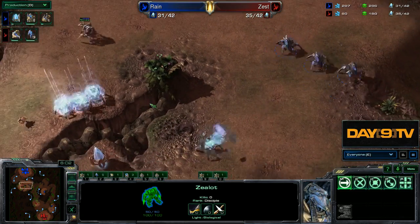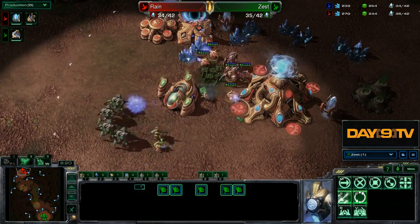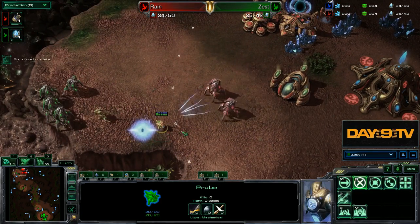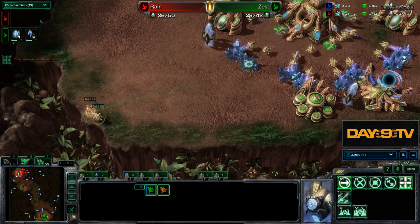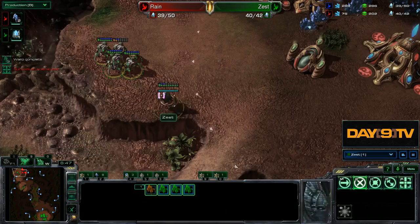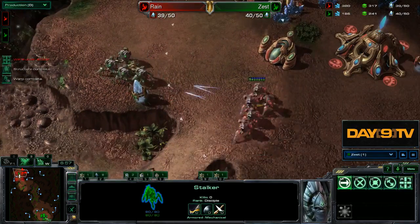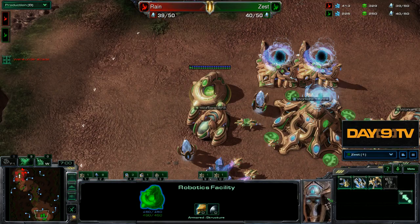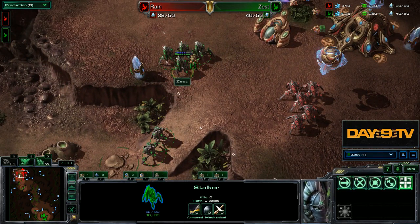So here we see Zest doing his thing, losing his stalker, and doing this really cool counterattack. As we get up into here, it's pretty clear there's just not that much that Rain can really do about this. Here's the pylon - Rain has a probe in there. Very easy defense here. And Zest just continues to warp in. So there's this kind of funky thing - Zest has gotten this robotics facility.